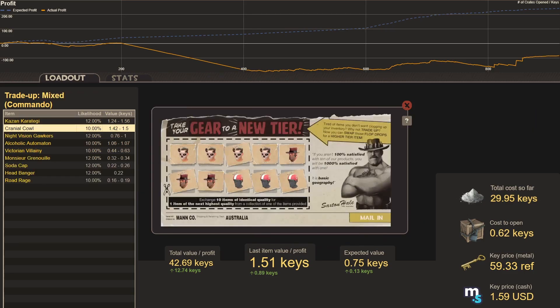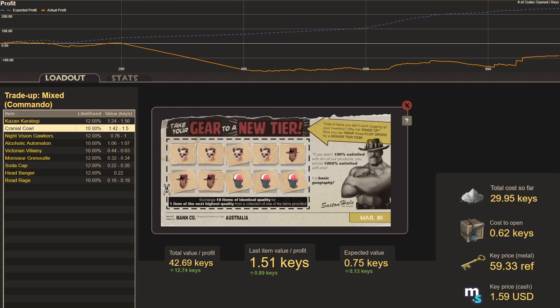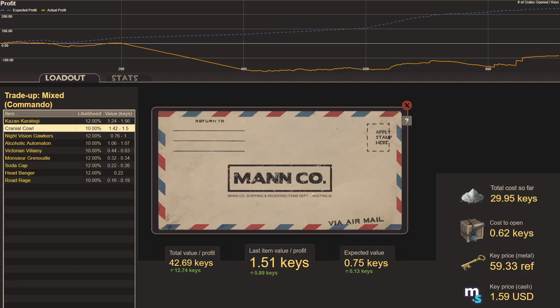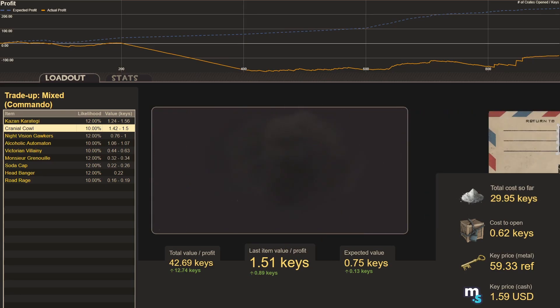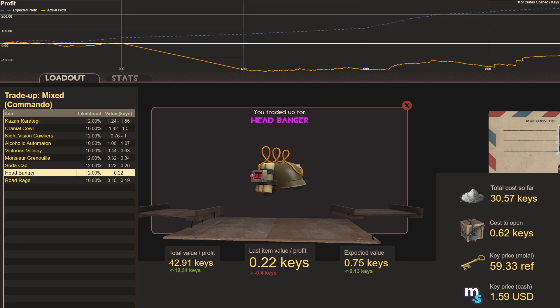Last of the Ghoulish Gains mixed with Summer 2022s — expected value drops with cost to open, looking at a 0.13 key profit. Hoping to get a Kazan Karategi. Trade-up fifty-eight: we get a Headbanger — not a great hit, but it'll fuel an Assassin trade-up later in the video.